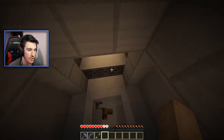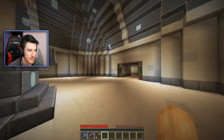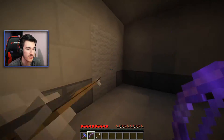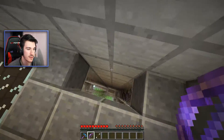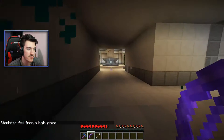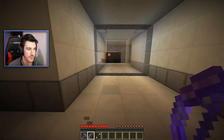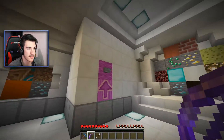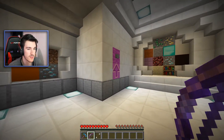Broke my legs trying to land on a ladder — didn't work. I got the portal thing, okay here we go. I pressed the wrong button. Let me go back through. There we go. Wrong way — orange, over there. There we go. What's all this? It's a kind of Rubik's Cube — kind of — in Minecraft.